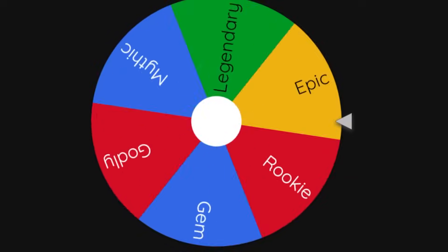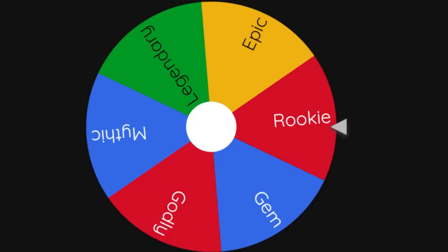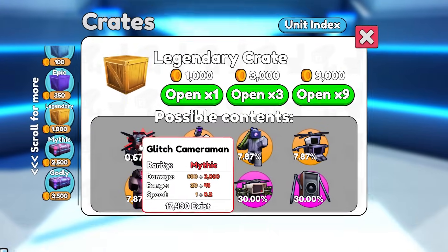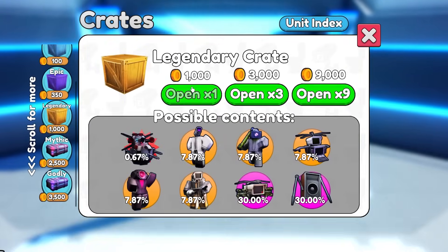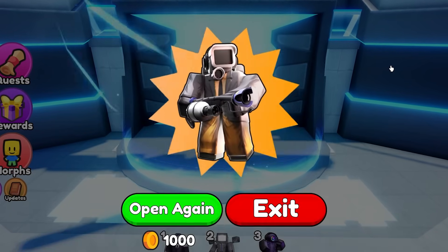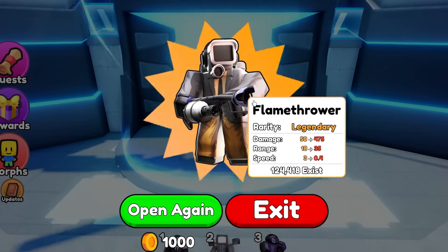This is for the fourth unit. Please give me a gem crate — a legendary. I will take the legendary crate, that's decent. If you look at this, we do have a chance to get the glitch, so let's hope we get that — probably won't. I'll take flamethrower. That's actually a kind of alright unit.